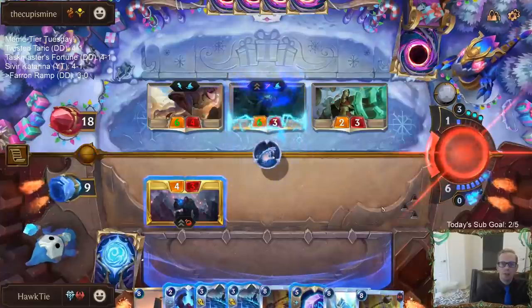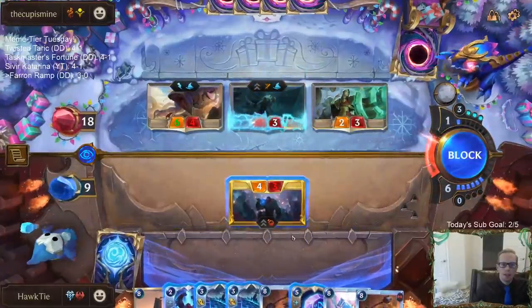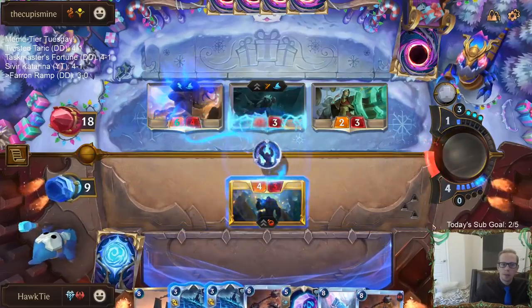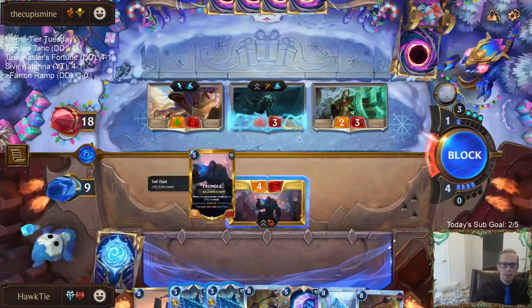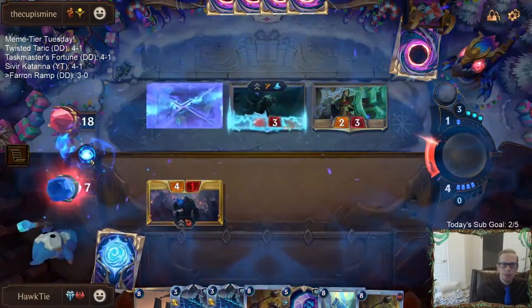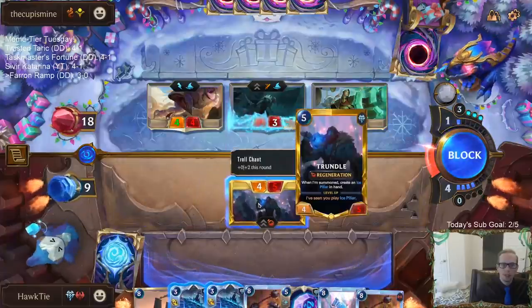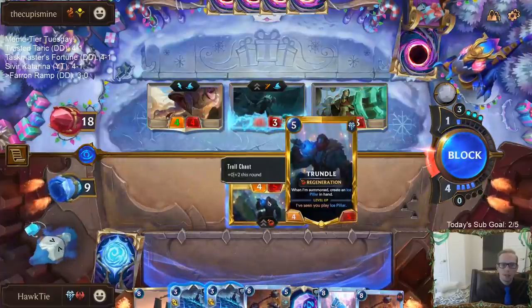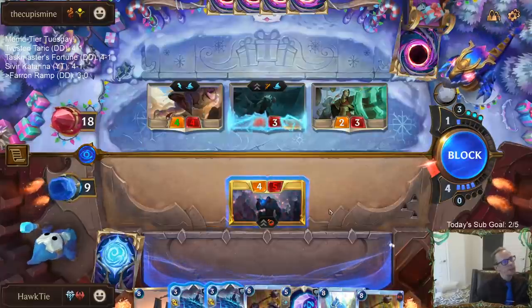I'm frostbiting there, and then — do I block here or there? I'm frostbiting there and doing this, so I could take 6 if I do this. Or we only take 2 and go to 7. I don't know which one to do. I don't know how worried I have to be about being at 3 HP.